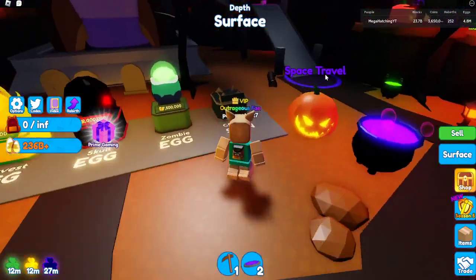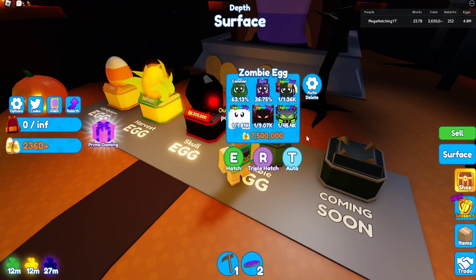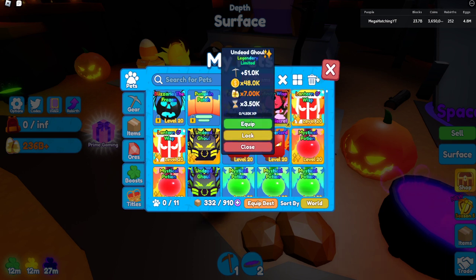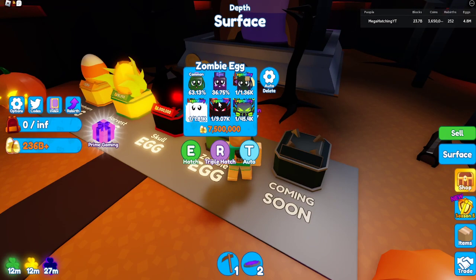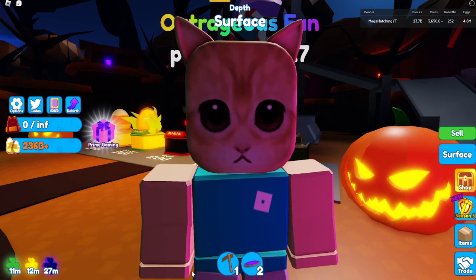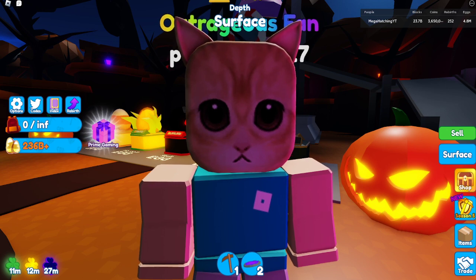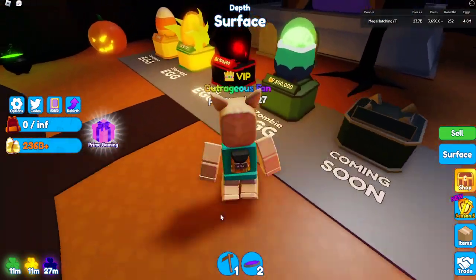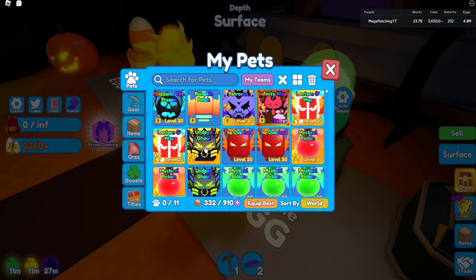As you can see here, I completed the egg and got my index. I didn't just hatch a normal of this pet — I hatched a shiny as well. The normal is 1 in 200,000, so that means the shiny is 1 in 20 million. I hatched this without any boost, by the way. I was grinding overnight and I hatched it. Let's check this pet out.